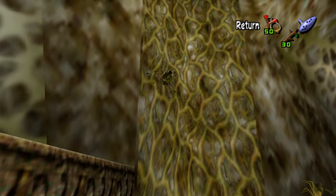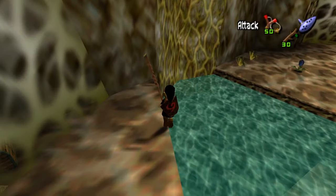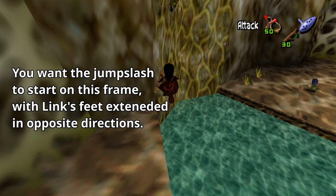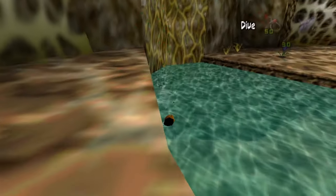Self-explanatory, I know. Simply jump off the ledge and jump slash. It's all just a bit of timing, and it's easy to feel like you have to jump slash earlier than you really should. It's easier with Deku Stick, but it's possible with Kokiri Sword.